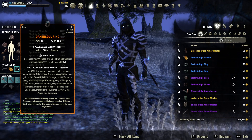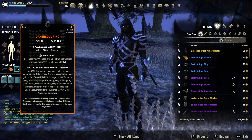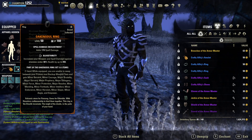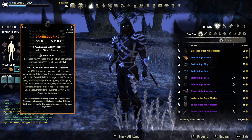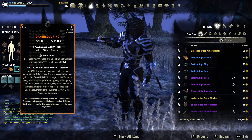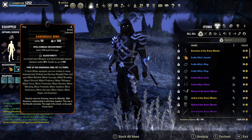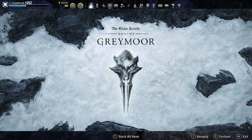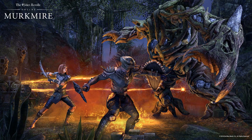Let's go ahead and get started with the equipment. The equipment is not all that difficult to obtain but as with all one bar builds it will require the Oaken Soul Ring. I will not go into how to obtain it because it is a long process, but a simple Google search will provide you with many guides. You will need the High Isle DLC, the Greymoor DLC, and the Markarth DLC to obtain this ring.